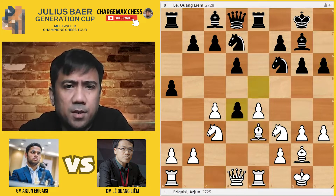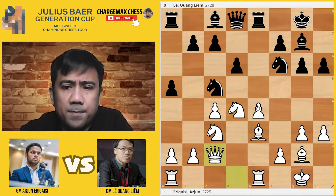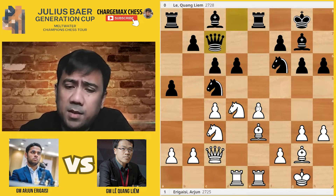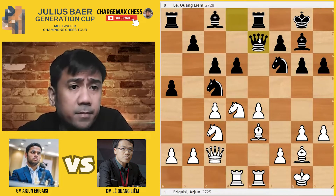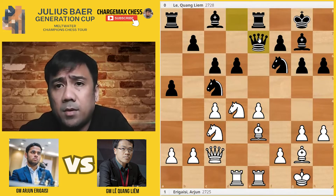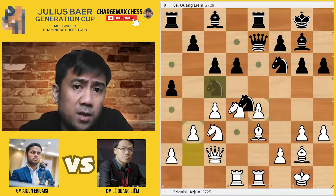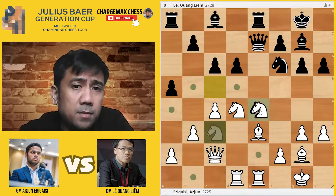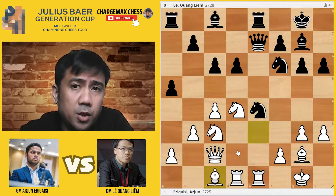C6, rook E1. Here black plays queen C7. If you play queen E7 here instead, for example, white can play B3. And if you want to take this pawn, there's bishop C1 and you lose a piece. D5, then you have takes, B5, there's also knight takes B5, knight takes B5. For example, rook takes B4.